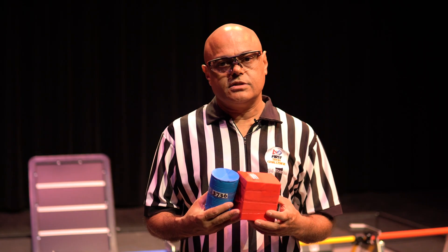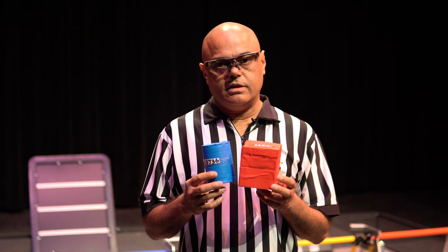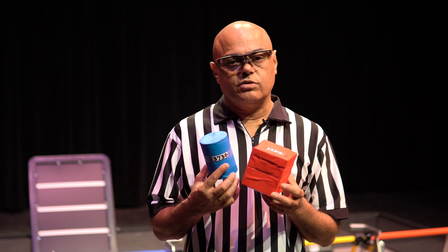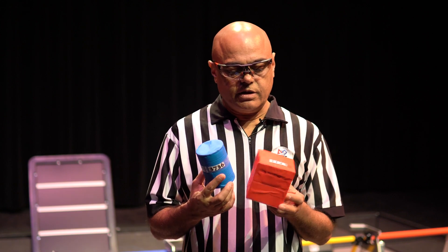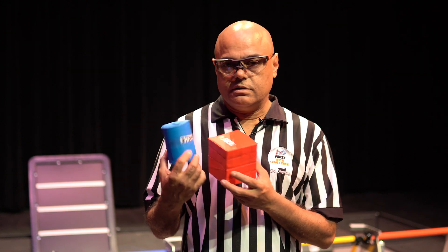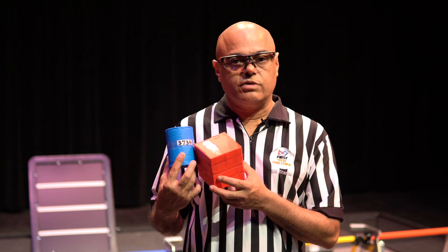This season there are two team elements. One of them is a team prop, and it can be no less than three inches by three inches by three inches and no more than four by four. The primary color should be red or blue depending on which alliance you're on, and the only marking allowed is the team number, which cannot be more than half an inch.